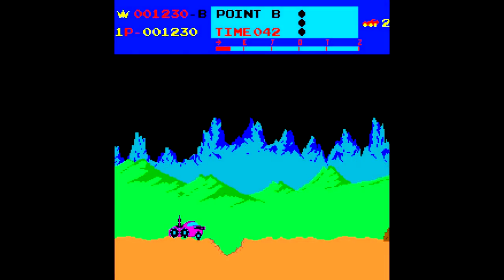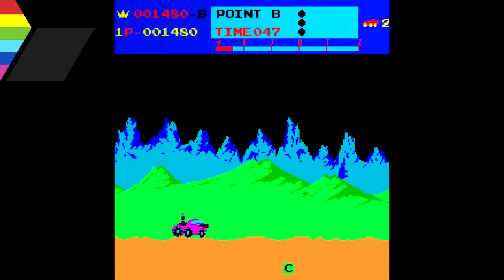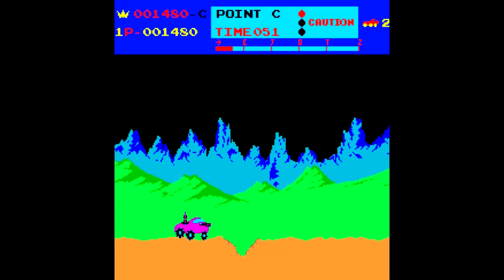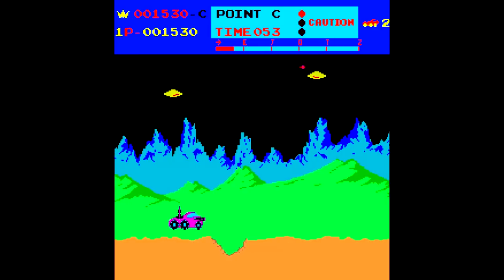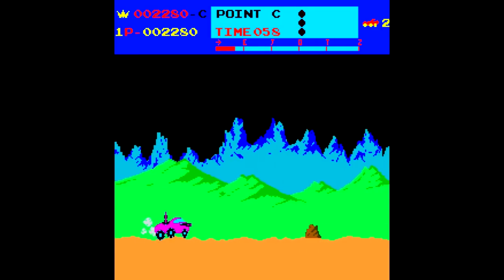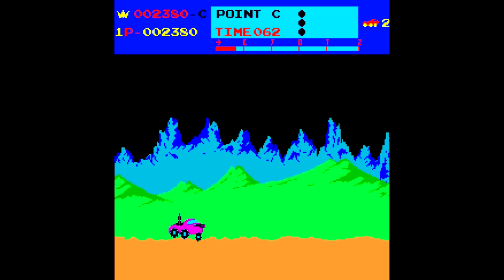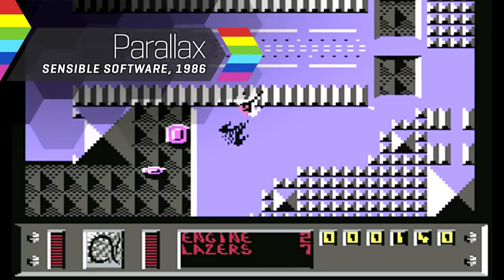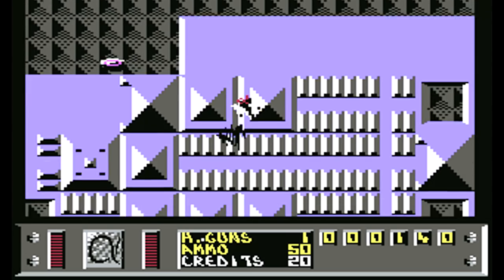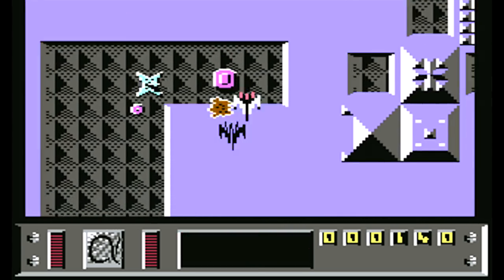One technique that proved particularly popular during the 2D era was parallax scrolling, splitting the foreground or background into a number of layers which move at different rates, to give the impression of scene depth. Moon Patrol was one of the first games to make effective use of the technique, with its colourful mountain vista background. It is a striking effect, and home computer users were quick to imitate, with games like Parallax on the Commodore 64 even named for the scrolling effect.